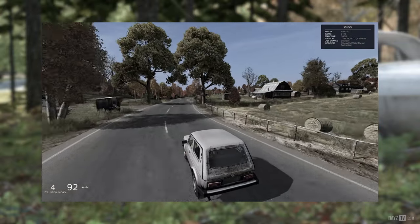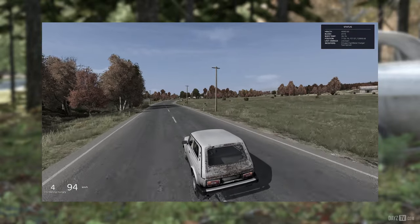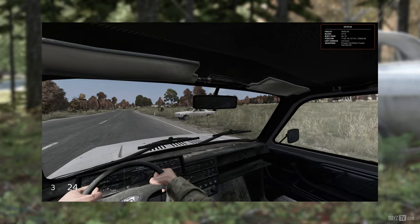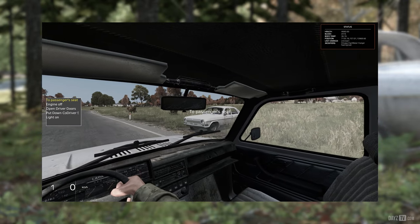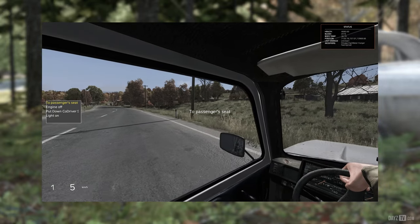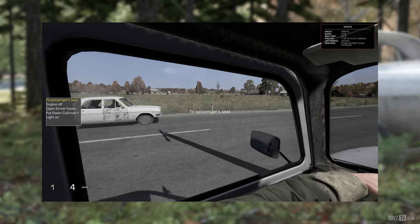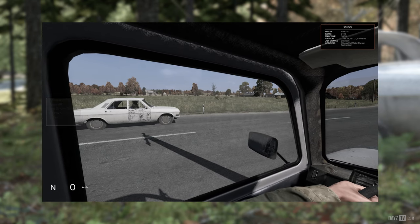On the latest build of 0.61 experimental, rubber banding as a passenger is still present but great improvement has been made when a vehicle meets another vehicle in Chernarus. In previous stable iterations, driving down the road when another vehicle was nearby would cause your vehicle to become very unresponsive, and sometimes the game would come to a halt altogether due to massive desync and server performance issues. On the latest experimental build, this has been greatly improved.